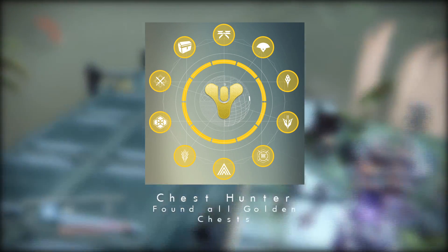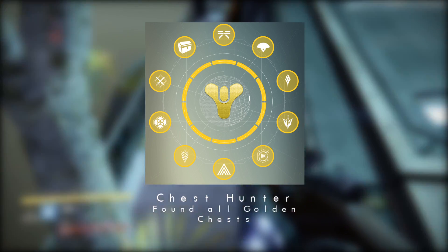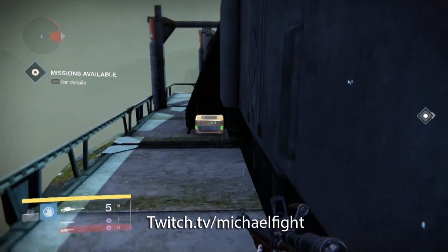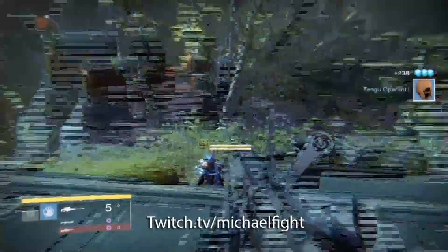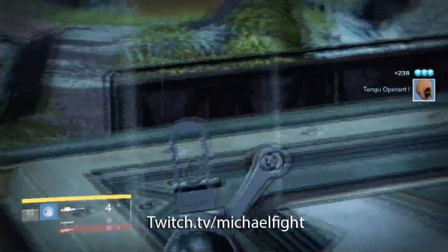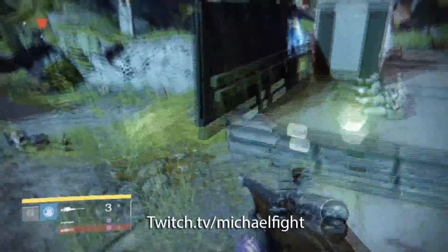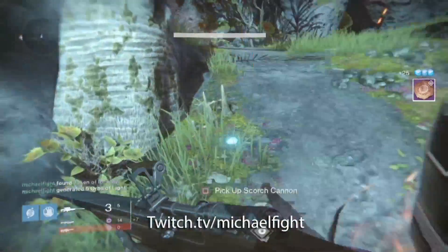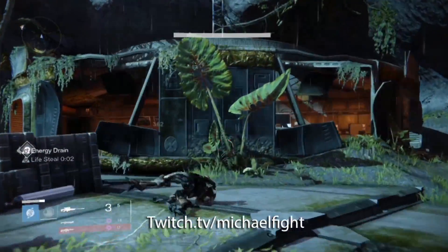Once you've completed all these tasks, you'll receive the Moment of Triumph and the emblem will be available sometime after September 9th. I'm super excited — I only have a couple of golden chests left to find. You have until September 9th to finish all the tasks, and the emblem will likely end up in your Postmaster or with Tess Everis in special deliveries. I look forward to seeing your emblems all over the world when The Taken King launches on September 15th. Don't forget to catch me on Twitch at twitch.tv/michaelfight!